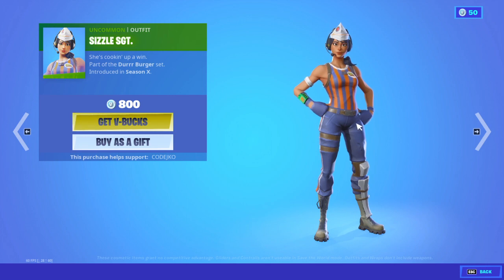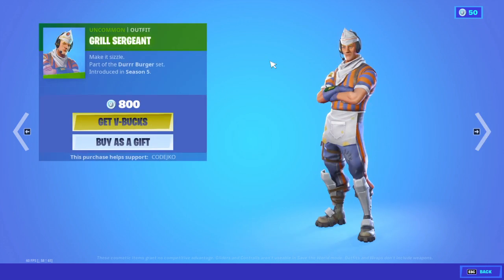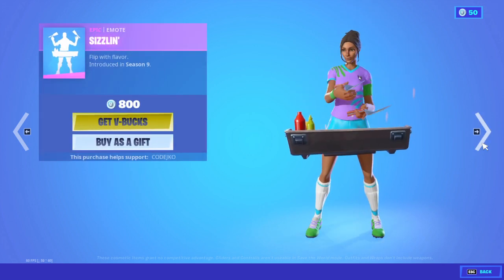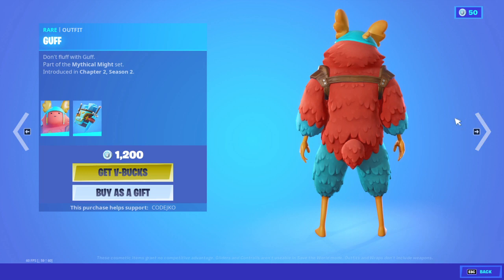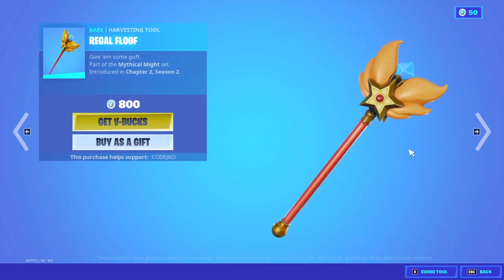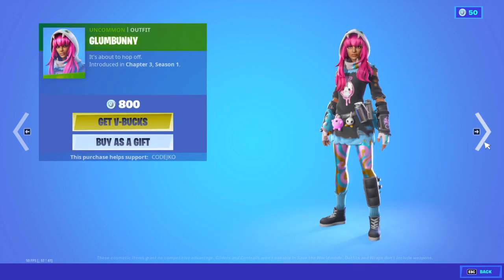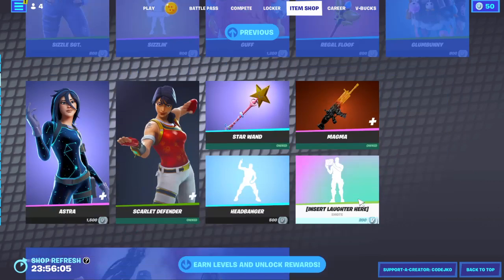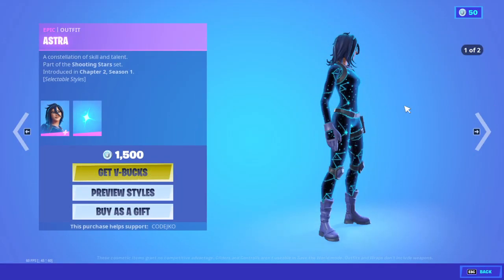We got the Sizzle item here — I'll probably buy this. The Grill Surgeon is the sizzling one. This is basically Star 2.0. And Astra — haven't seen this skin in the item shop for a while. Not bad.